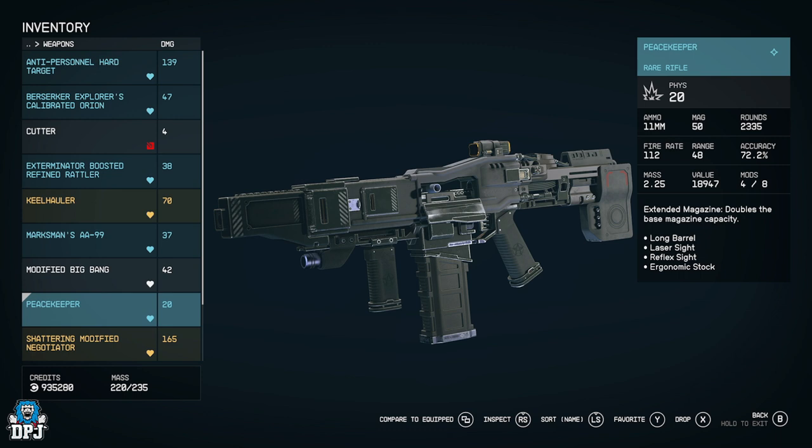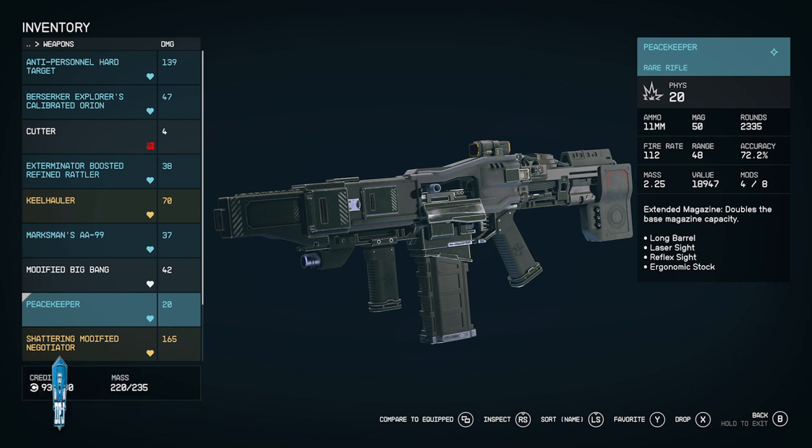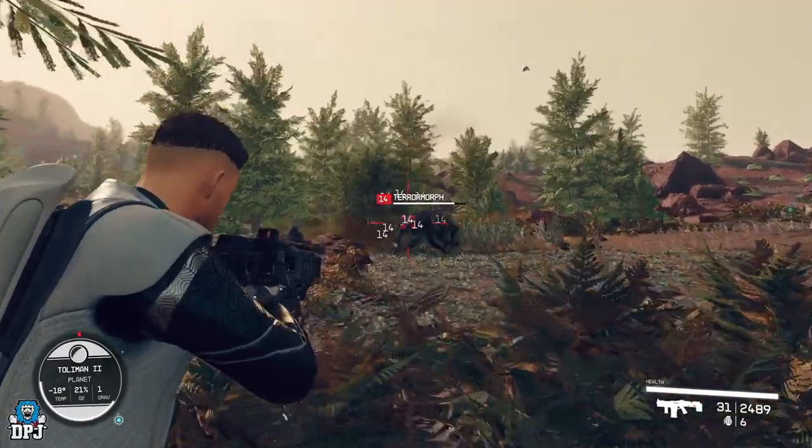The great thing about this weapon is it hits like a truck, and it only has four mods on it so you can add more as you wish. It's a super accurate weapon with an extended magazine that doubles the base capacity, giving you 50 rounds. You rarely have to reload multiple times in a fight — at most once during a big fight. It's got a long barrel, laser sight, reflex sight, and ergonomic stock. If enemies are right up on top of you, you can hip fire this gun and it will do damage.